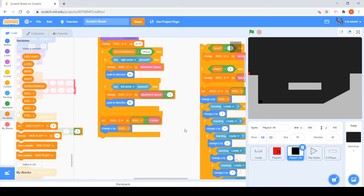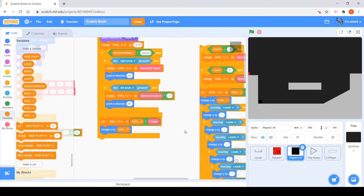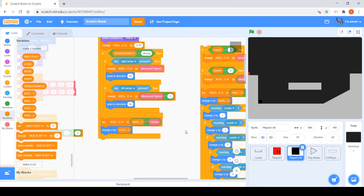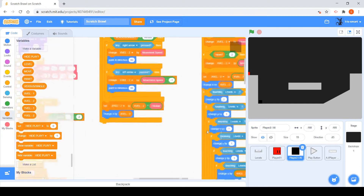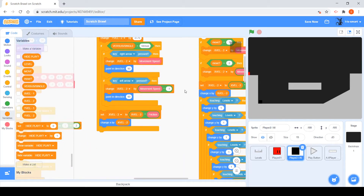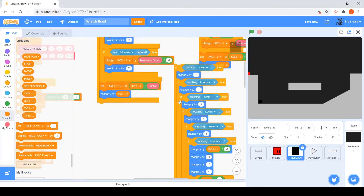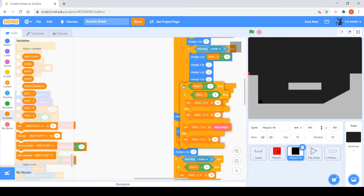Hello guys, welcome back to Scratch tutorials. This is part 6, part B — the last part of part 6. Today we are just finishing up the player 2 code script. We left off right here, so the next thing we have to do is drag this huge if block, but first...